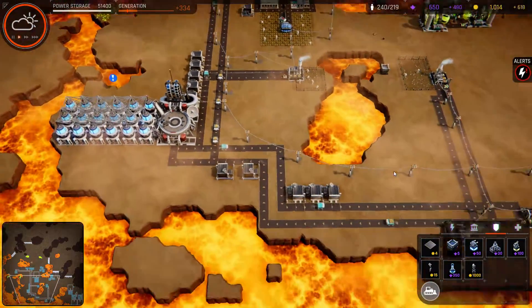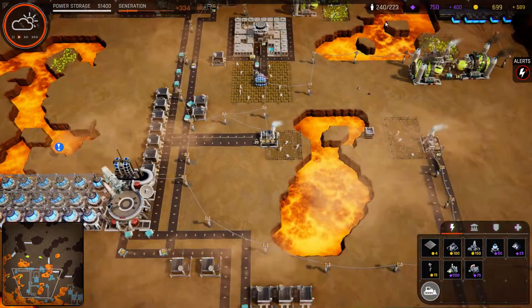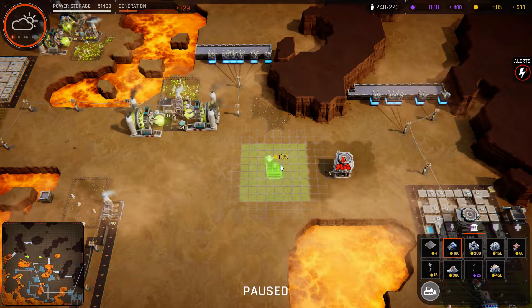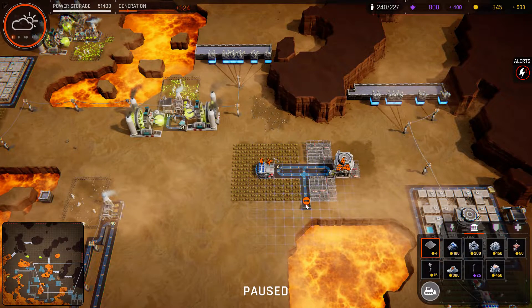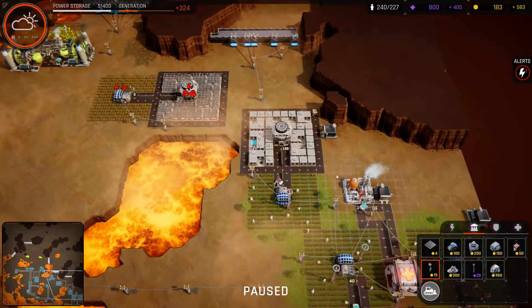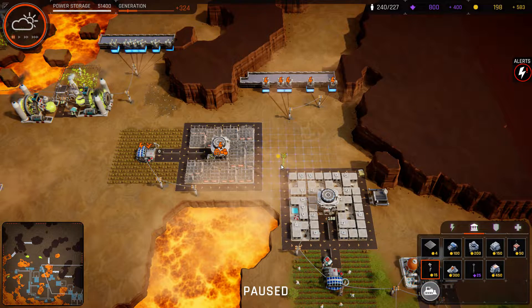Alright, where to start? We do definitely need more garages. We also need more community centers. Let's just go all out and build two more. I'm not bothering with building any more hospitals or anything like that - I think we have enough gold income. And if I build oxygen scrubbers, I also need to build more fertilizer plants, which just makes it all a little bit harder.